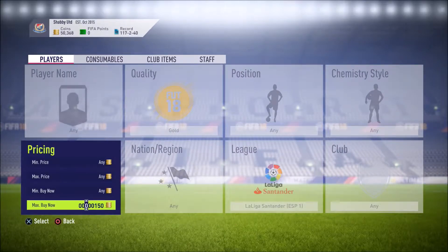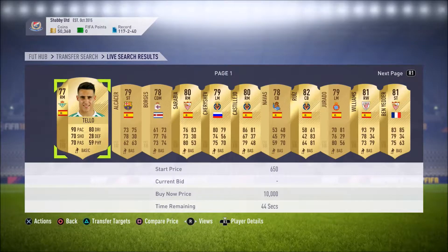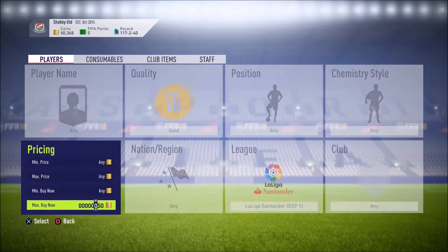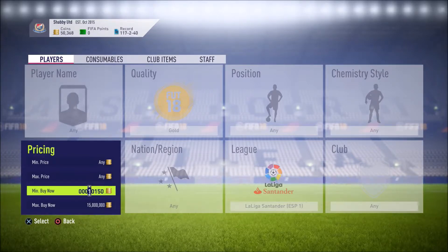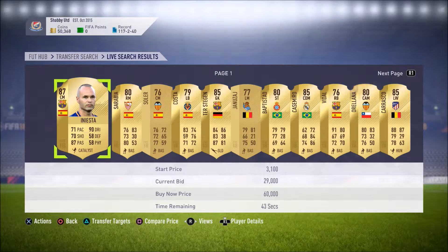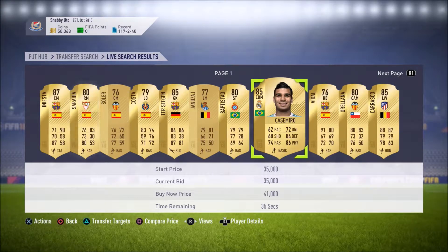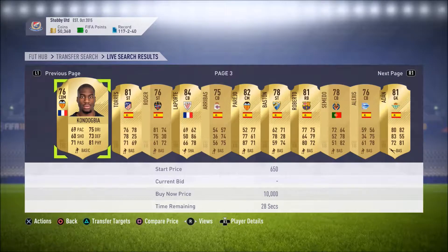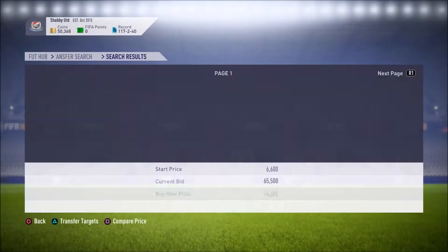If we go for max buy it now, let's go for players worth more than 10k. Let's do min buy it now - max buy it now needs to be anything. Let's put it up to 15k - min buy it now, that's what I'm looking for. Because all the players worth more than 10k are bound to be good. So we can afford Iniesta - just about. Casemiro - we can afford Casemiro, who apparently is a very good player as well.